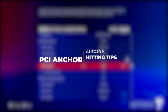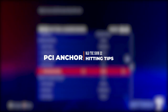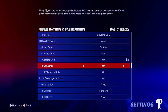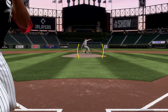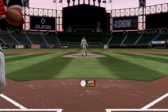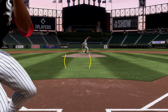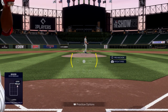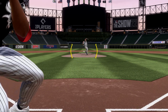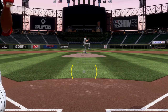New to MLB The Show 22 is the PCI Anchor System, which lets you cheat your PCI in one of nine different directions at the plate. When enabled, you click in the left stick before the pitcher starts his windup and move it to your desired location. Once you let go of the left stick, it locks in your placement and cheats your PCI in whatever direction you want. This can help you get the jump on players who like to pepper certain areas of the zone often, without having to hold your PCI there with your finger.